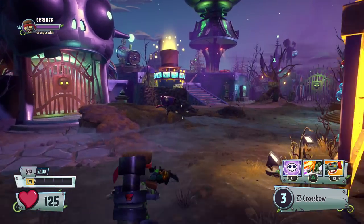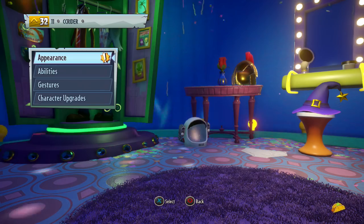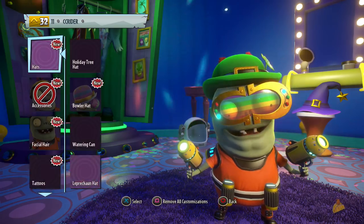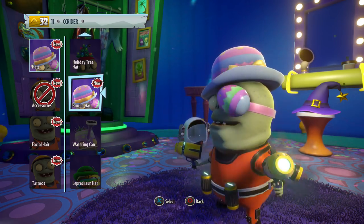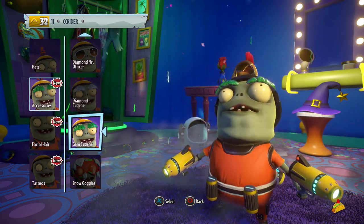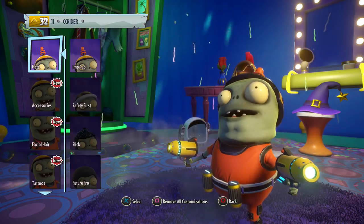We'll go ahead and show off all of these Springening hats. Let me know what your favorite Springening item is - either via plant pot, consumable, or customization, or all of those. Just tell me everything about what you liked about the Springening. So he got the watering can and also the bowler hat. It looks like every character got two customizations. It doesn't look like there was any non-hat related thing - so it looks like it was all hats, which is still pretty cool.